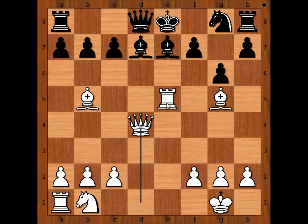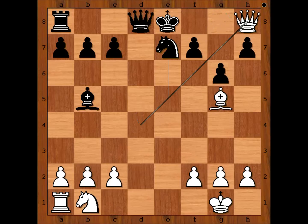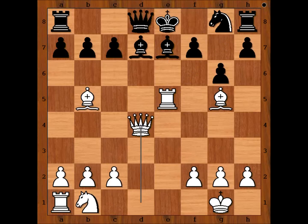What happens if bishop takes bishop? Let's have a look. If bishop takes on b5, then rook takes bishop check, and after knight takes rook, queen takes on h8. So we have f6.